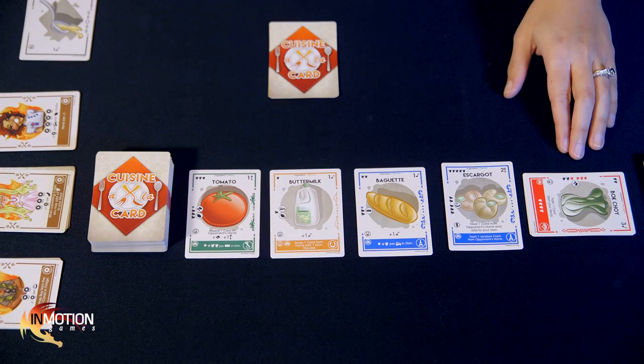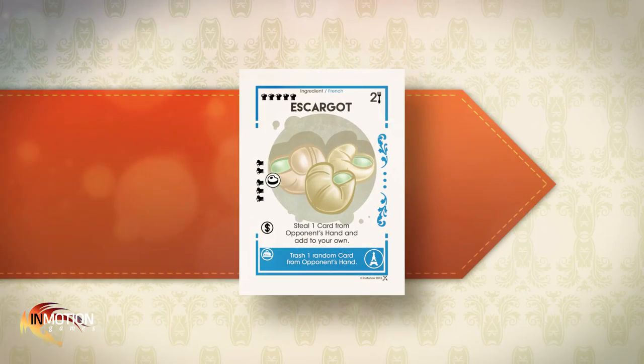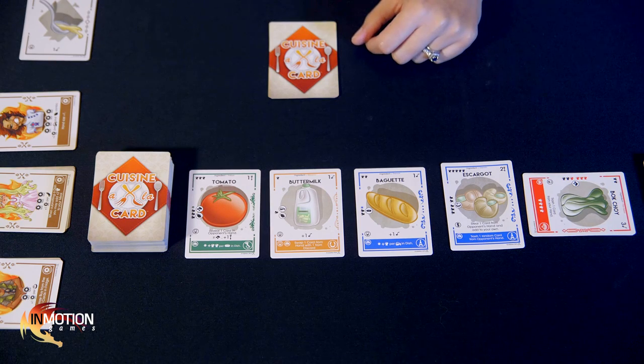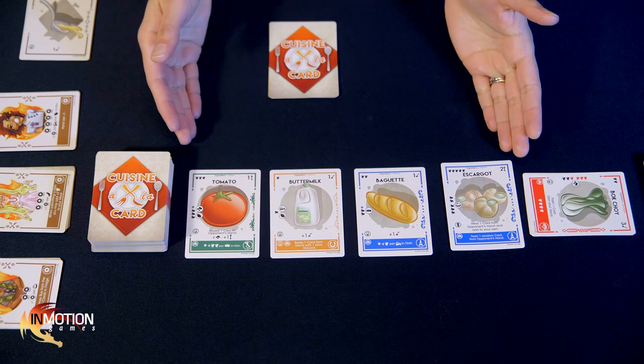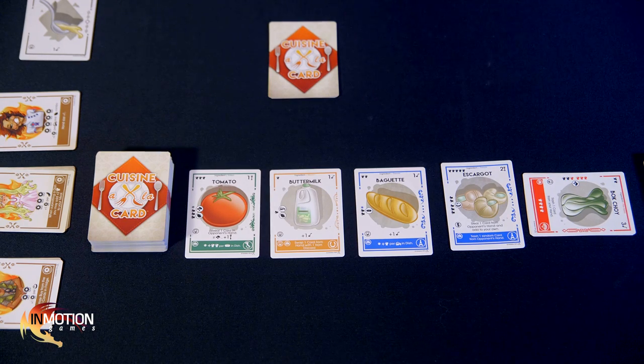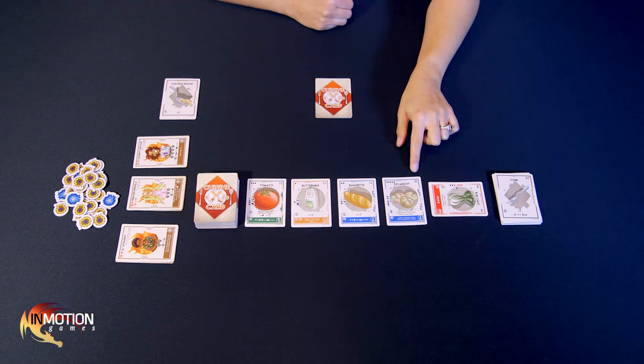There's a catch, though. If you look closely at escargot, its default ability is an on-purchase ability. On-purchase abilities activate as soon as the ingredient is purchased, but only if it's purchased from the marketplace. If the escargot makes it into the fridge and is bought from there, the ability does not activate. So you may want to consider paying full price for some ingredients. Unfortunately I don't have the two forks necessary to buy the escargot, so I'll have to let it go for now.